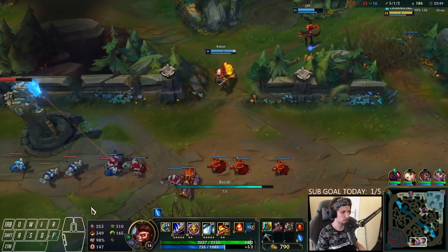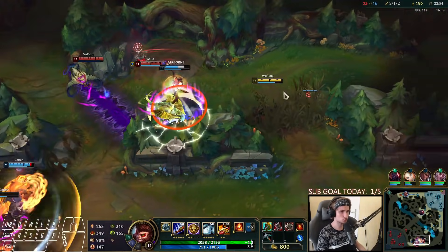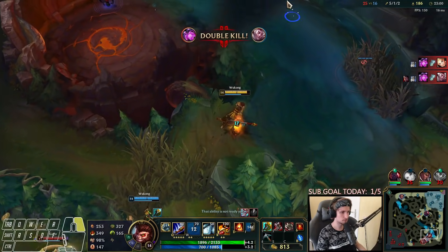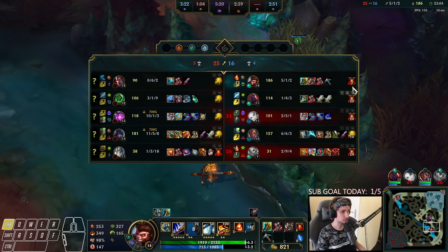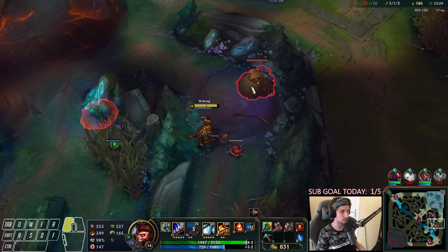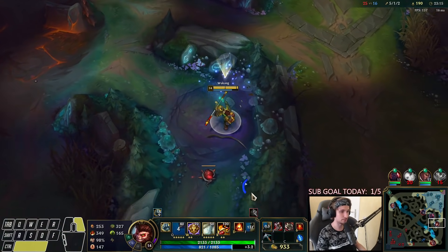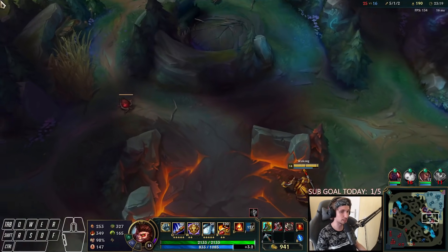This game so far is kind of disappointing — we can't really hard snowball this one. They group again, it's not going to work out. We have such an incredible lead, we are so far ahead of this Darius and so unbelievably strong, but we can't do anything at all because these guys are constantly grouping up and are mega fed at the moment.